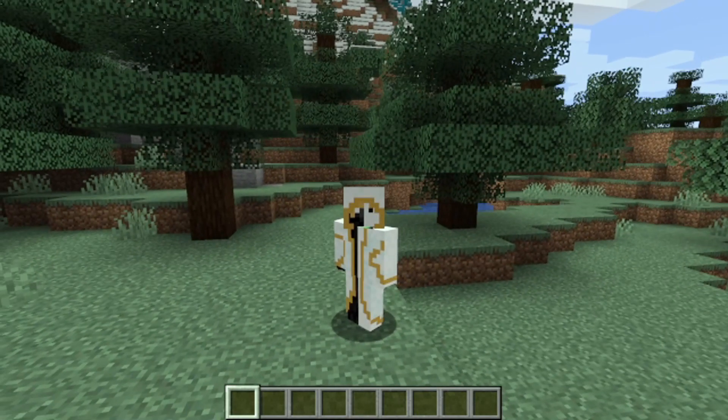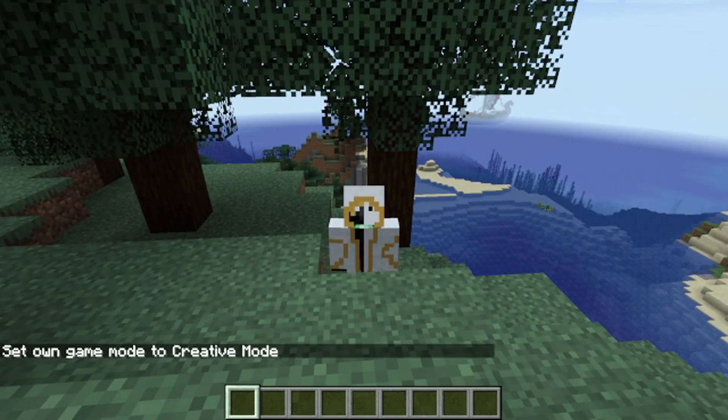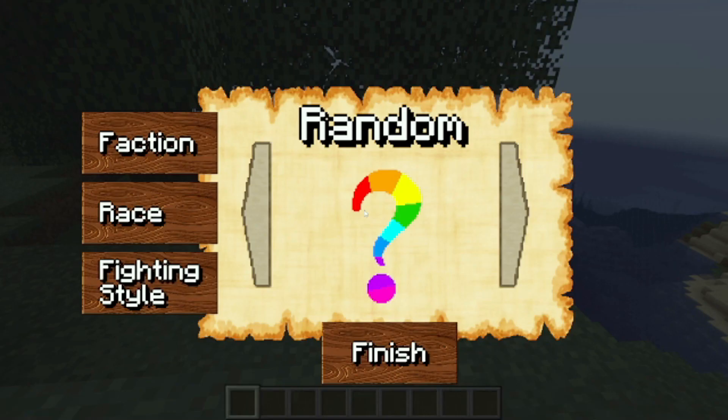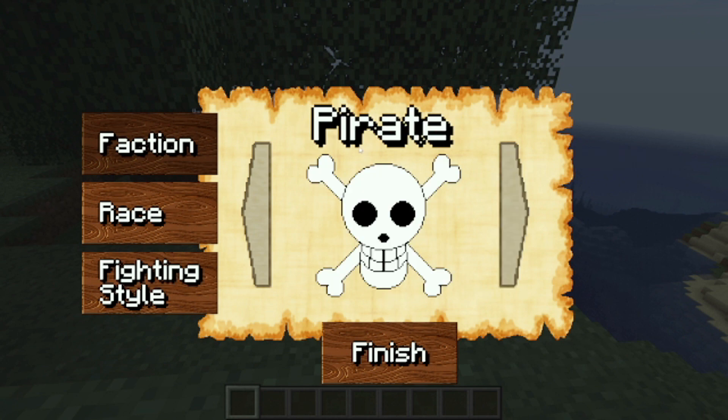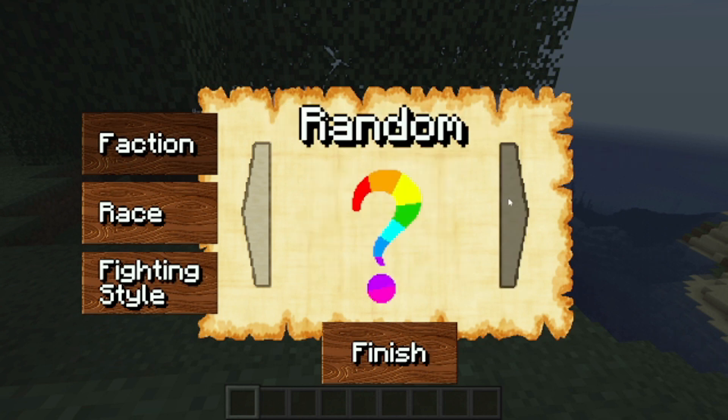To get started, press R and a map-like menu opens up. The first thing we have is faction — you can do random, which usually gives pirate but not always. Your options are pirate, marine, bounty hunter, and revolutionary army member.